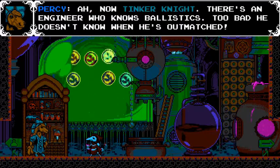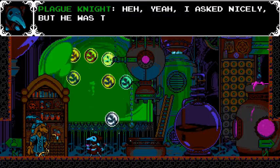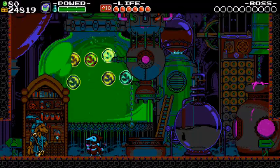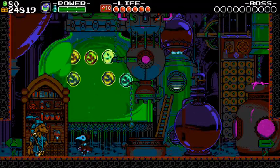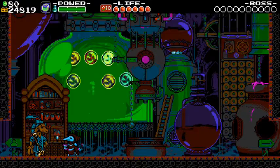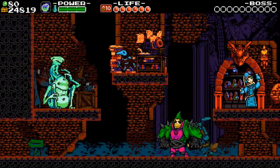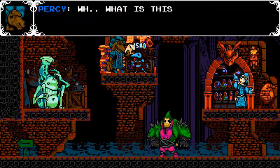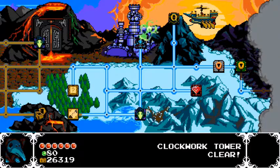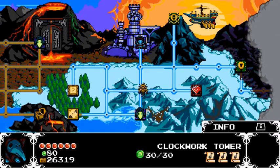Melting complete, Knight. There's an engineer who knows ballistics — too bad he doesn't know when he's outmatched. Heck yeah, I asked nicely but he was too stubborn. Now let's give Percy his music sheets. I can't get him here I guess, so let's go to the next room. And I'm going to end the part here — I hope you enjoyed, and I will see you in the next one.